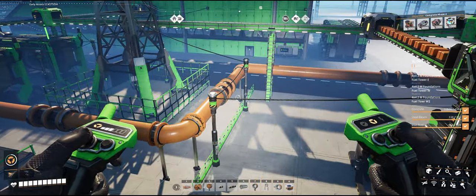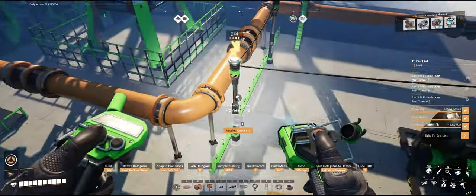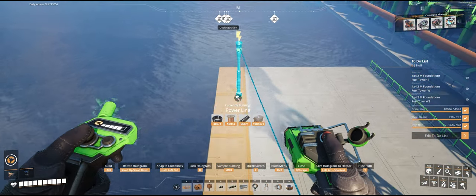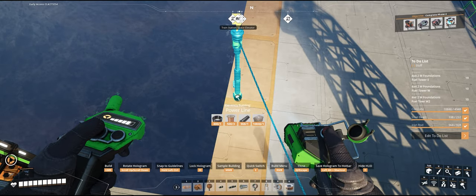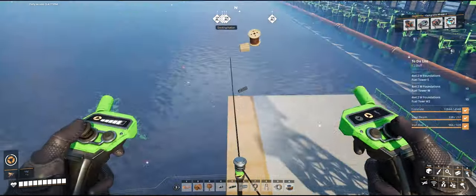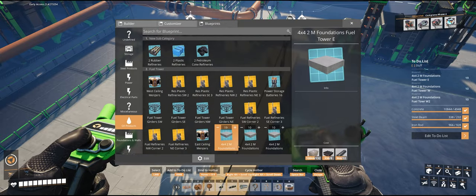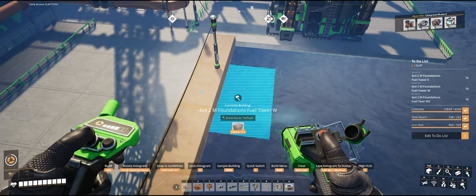I'm going to have to run some power poles down the middle of this thing too so we can hover. I need cable - there we go. I'm going to run these power cables down this section here for hovering purposes. Now what we're going to do is go to our west foundation and now we can go into blueprint mode.